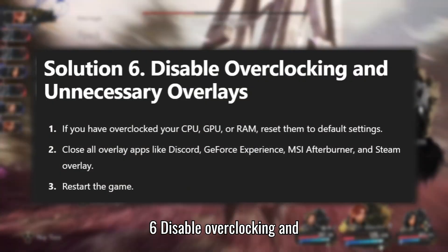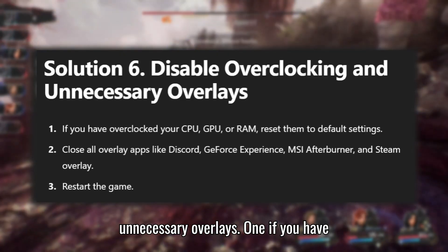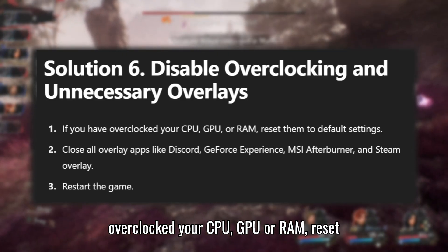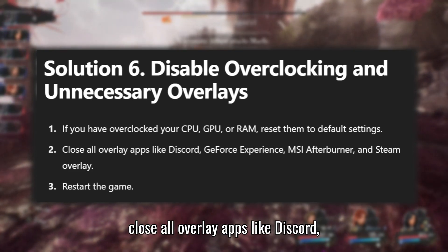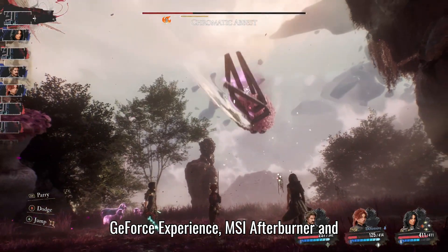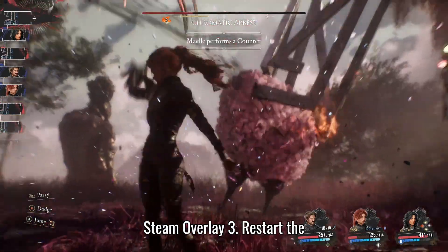Solution 6: Disable Overclocking and Unnecessary Overlays. If you have overclocked your CPU, GPU, or RAM, reset them to default settings. Close all overlay apps like Discord, GeForce Experience, MSI Afterburner, and Steam Overlay. Restart the game.